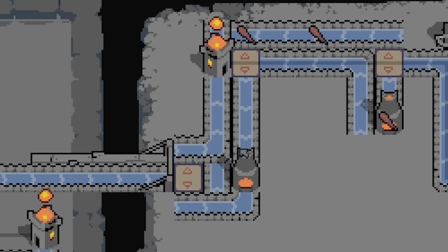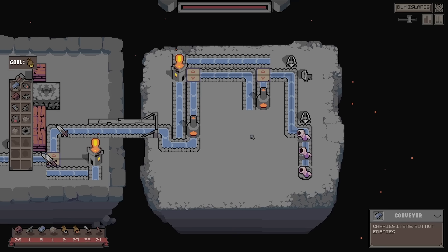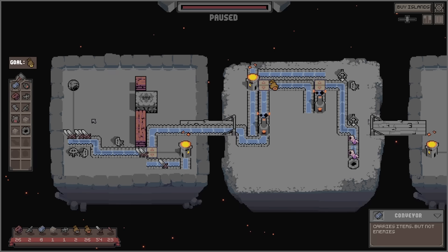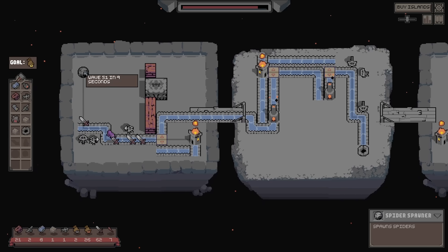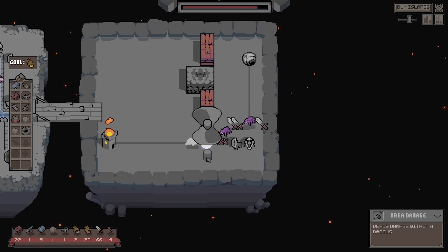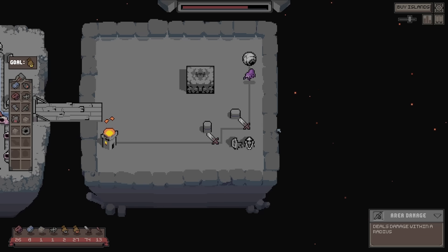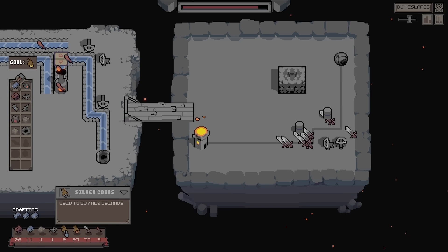Let's expand again. We can buy another island - it's got the same weapons because it's the same sort of deal, but it's not a mirror image, so we do need a different layout. I'll put the area damage weapon in there. Although it's absolutely useless on its own, with two of them it works perfectly. We need to make silver coins quicker - we're not crafting any. We can press the button in the top right that shows exactly what we're creating and killing per minute.